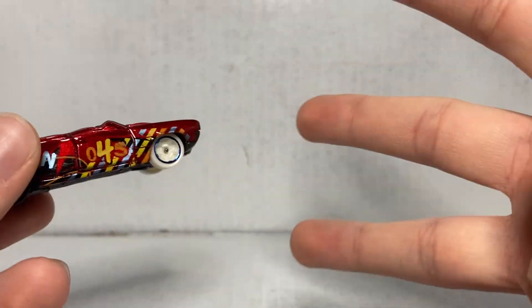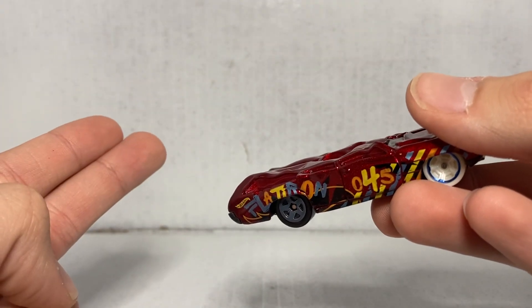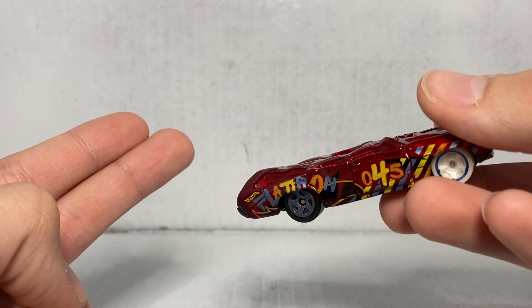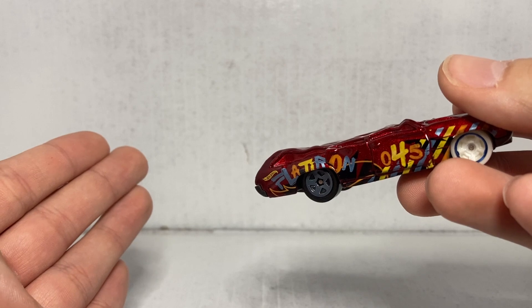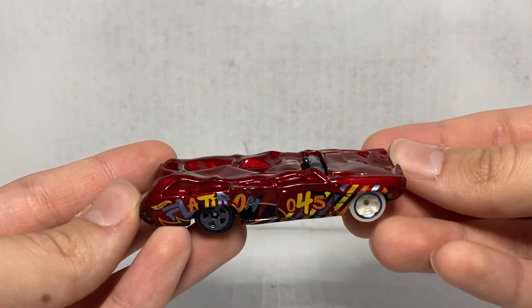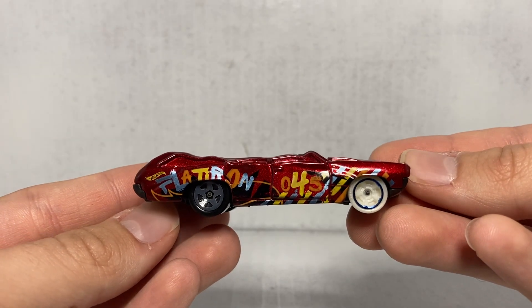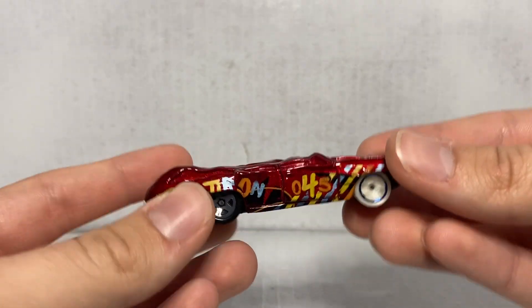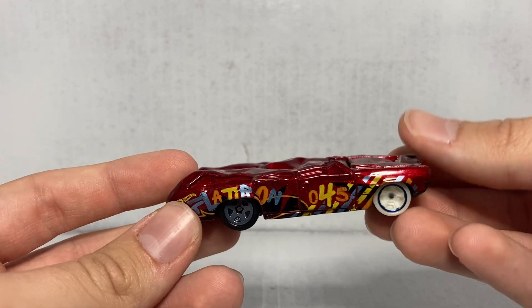So there are four types of these crush cars: Flatiron, which is a wagon; Speed Bump, which is a coupe; Blindsided, which is a van like a Dodge van; and Sudden Stop. Sudden Stop is a longer, more elongated version of Speed Bump. Flatiron is a wagon, and Blindsided — which we'll actually see in today's video — is a van.